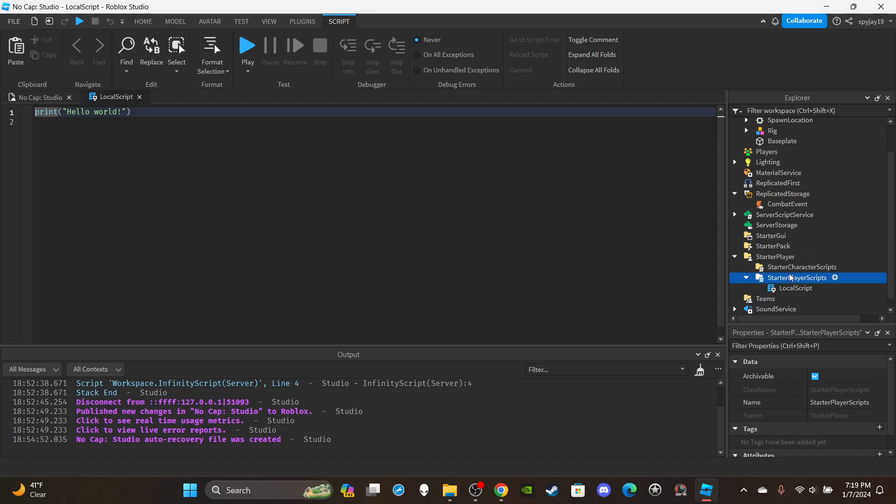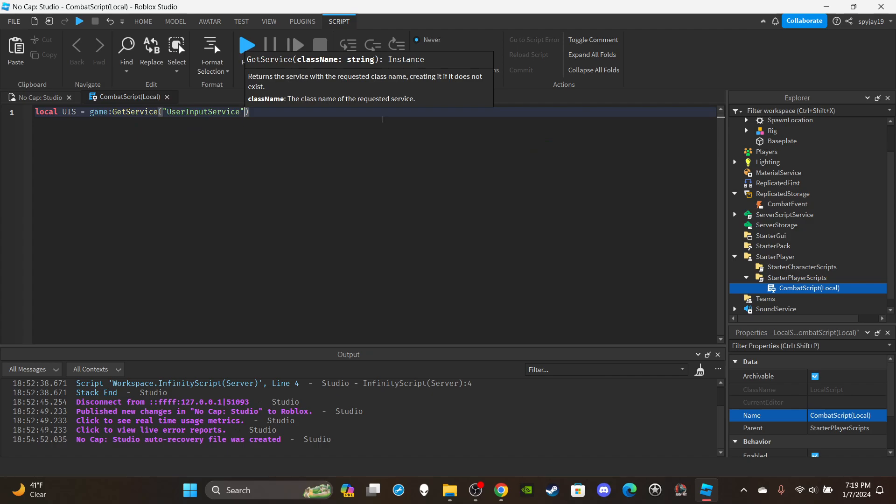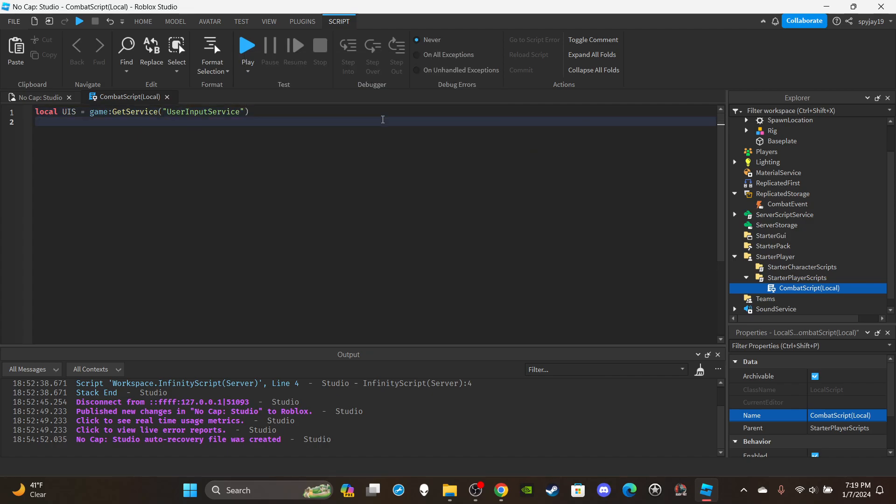Now I'm going to insert a LocalScript into StarterPlayerScripts. Rename it 'CombatScript (Local)'. Delete the default print statement. Create two variables: first, get UserInputService — so type: local UIS = game:GetService('UserInputService').